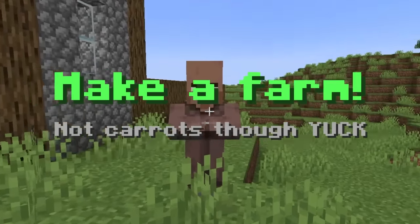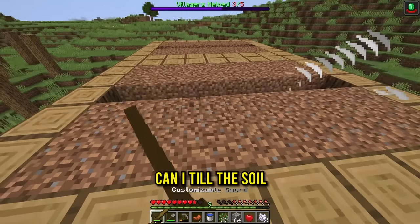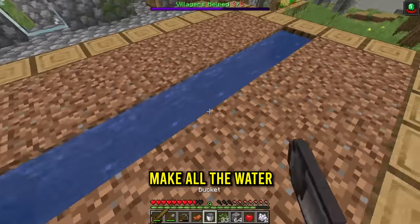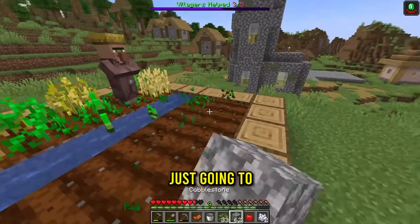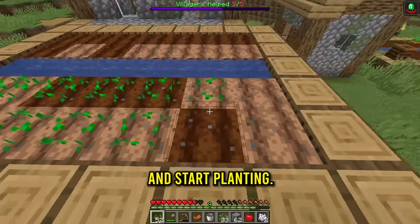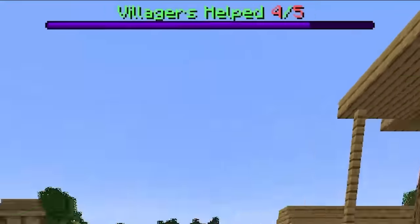One of them is: make a farm, not carrots. We've got a farm right here. I'll put water there, make all the water sources we need. Now tilt the land, grab all the seeds except the carrots, and put them here — 20 seeds nice. Now with the seeds we start planting. Full farm done! That's four out of five done.